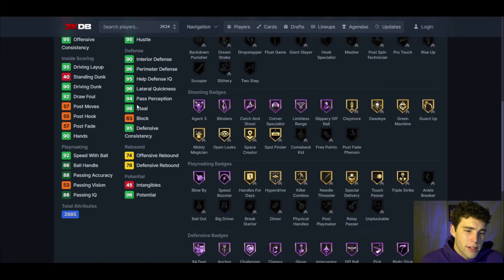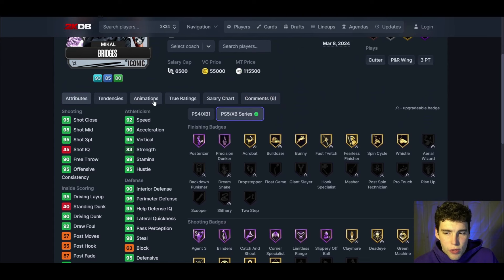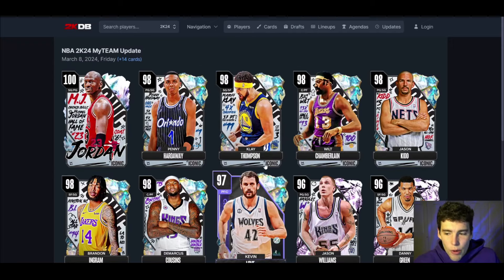The downside I see to Mikael Bridges is the 63 block does scare me a little bit. If you're going to use Mikael as a lockdown defender, I wish that was a little bit higher. Solid defense, Hall of Fame blow-by speed booster, really solid shooting. But his release is not great — not unusable, just not great. Normal dribble style, normal leaner. He is not worth the 115k price tag. A guy like Peyton Watson is going to bring you more success. Peyton Watson's release and player build will be way better. Mikael Bridges is not very good, and if you spend your MT on him, you are going to be let down.